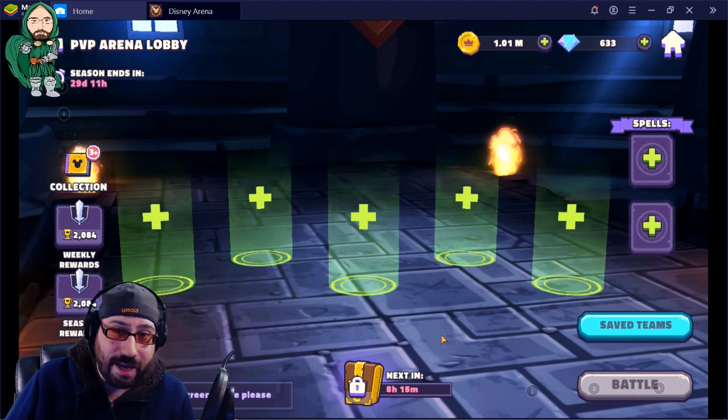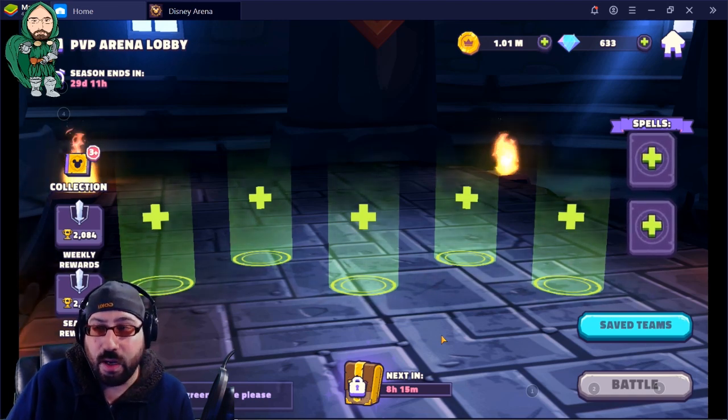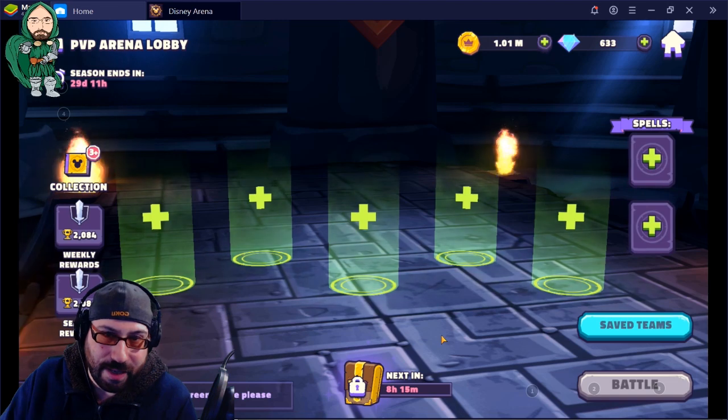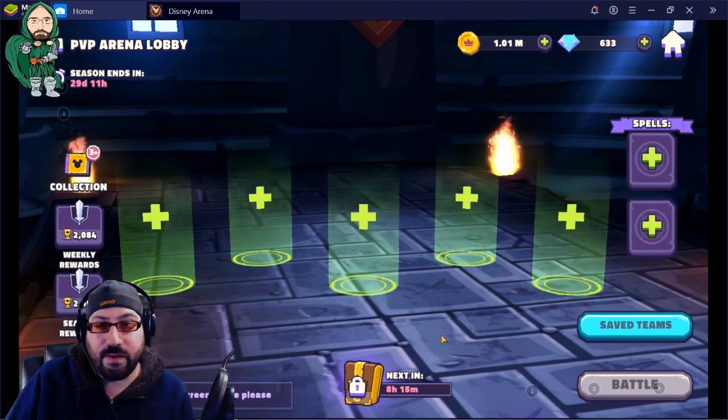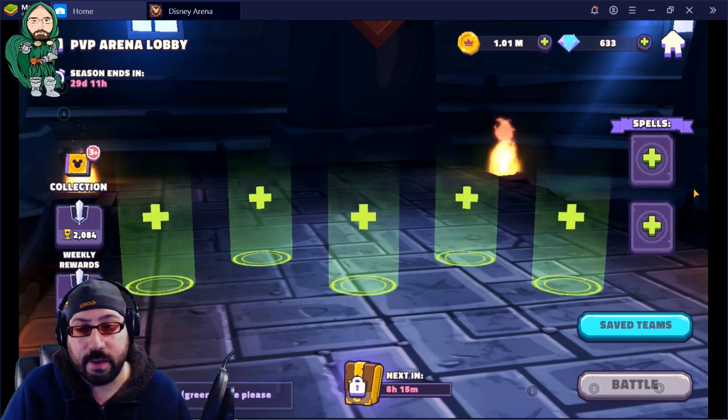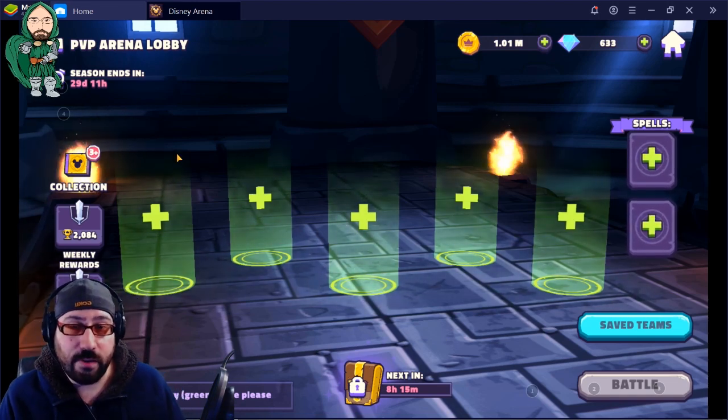There are of course advanced tactics which I'm not going to be going into here, because those require knowledge of meta, specific team comps, and a whole bunch of things that we can't really fit in a 10-minute video. What I can tell you is the core idea of placement and what to look out for. The first thing I want to tell you about is something called flanking.